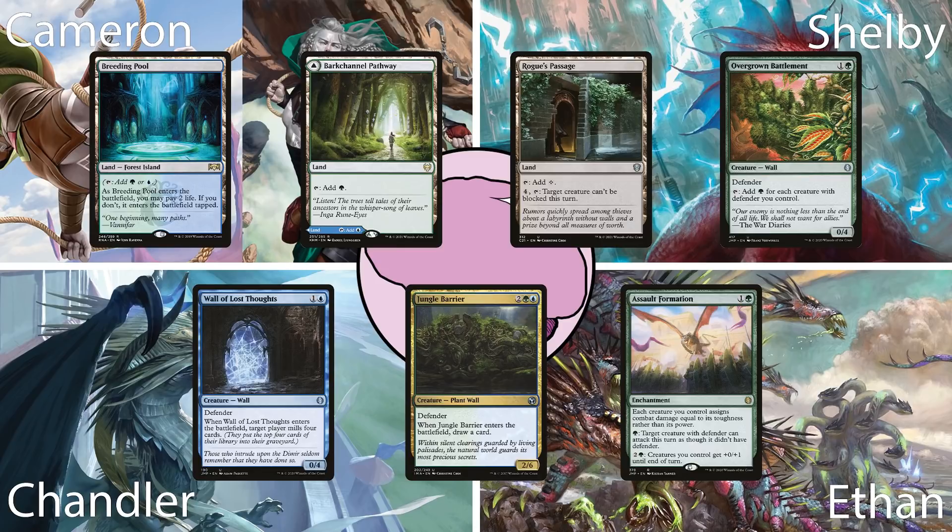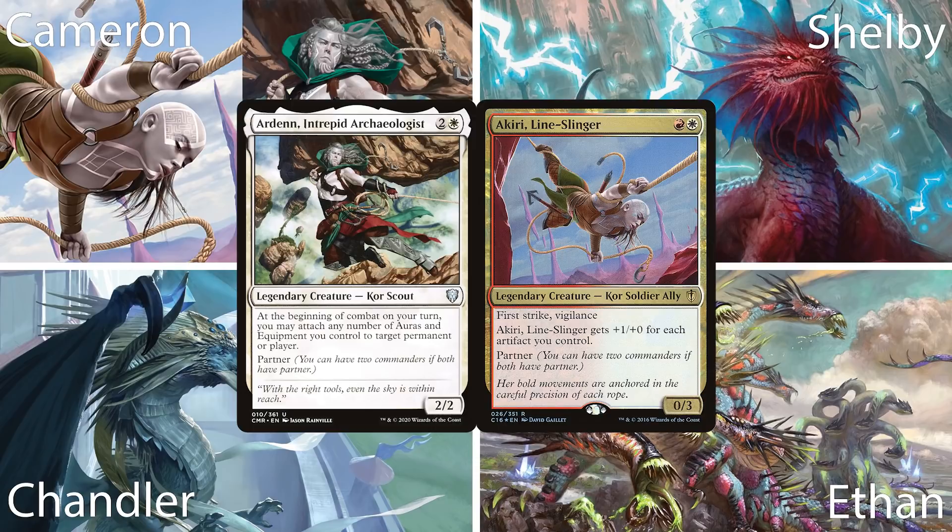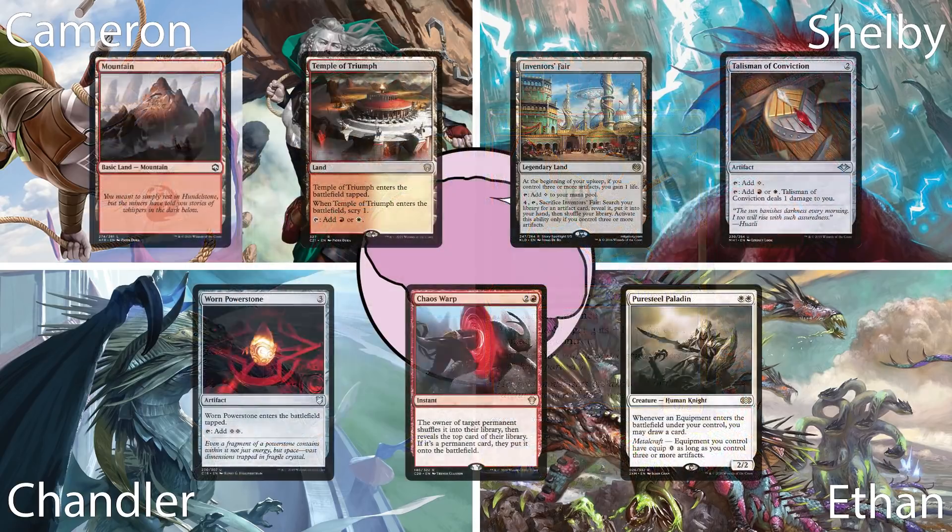Third, Cameron keeps up his recent trend of playing Boros with his Akiri-Arden partner deck. Cameron's game plan is to play Akiri, load her up with a ton of equipment, and beat face. His opening hand has a Mountain, Temple of Triumph, Inventor's Faire, Talisman of Conviction, Worn Power Stone, Chaos Warp, and a Puresteel Paladin.